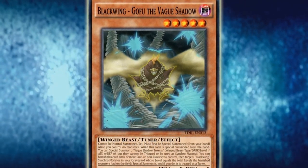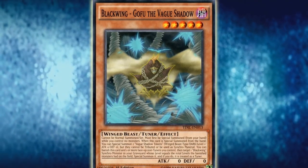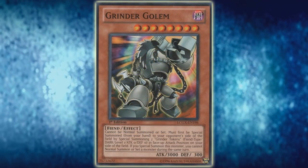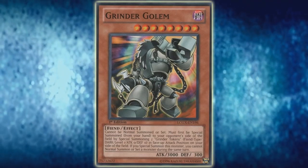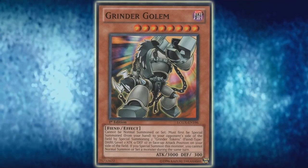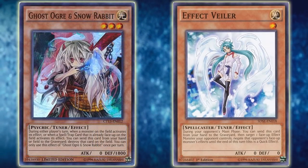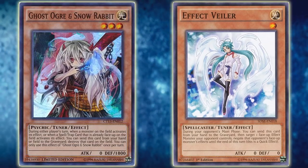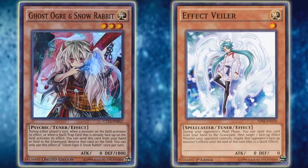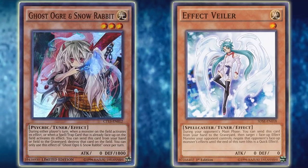Grinder Golem requires at least a third of your extra deck to perform the most basic combo, and also makes you give up your normal summon for the turn — and in some decks, the normal summon triggered effects are the most broken ones, which get shut out by your Grinder Golem. The Grinder Golem combos are also much more counterable than Gofu is. There are two very good hand traps that directly counter Golem: Ghost Ogre and Effect Veiler, which both completely stop the Golem combo in its tracks and put you in a fantastic position over your opponent. In theory you could be playing nine copies of cards as hand traps to counter Golem.